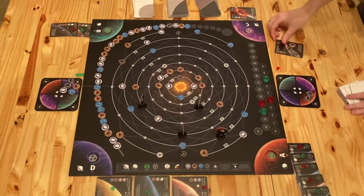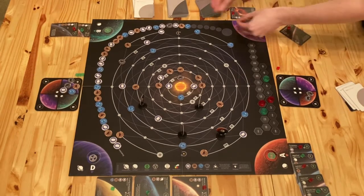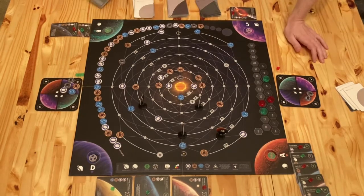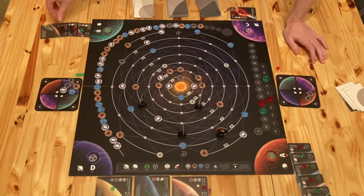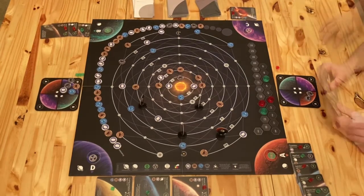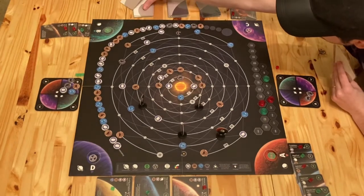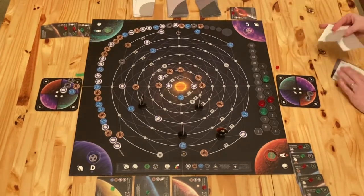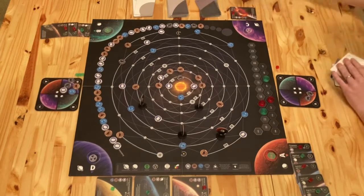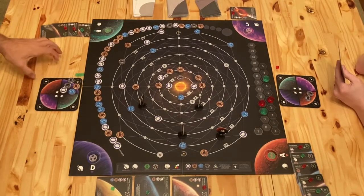So what are you at? 44? That's 44 for me. And I'm at 37? That is correct. And there are four spaces left. And this goes onto B, and that keeps it habitable. And I'm going to take two finals. Keep this one. Keep this one.